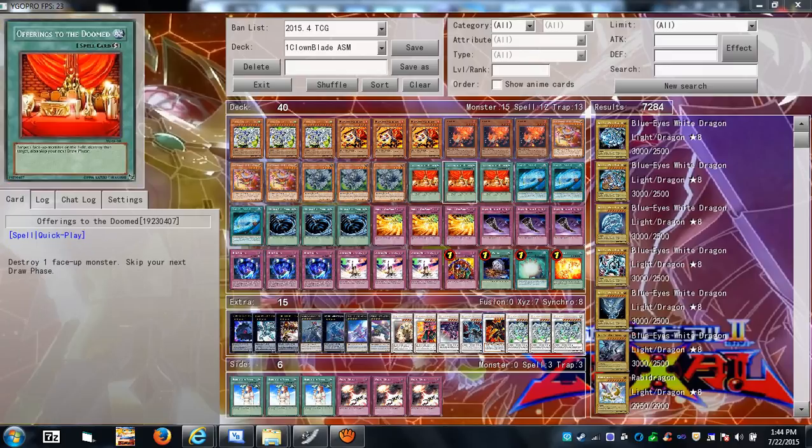Offerings to the Doomed — think of it as an MST for monsters. It's a nice quick-play out to certain monsters, because sometimes you want to get rid of a monster that prevents you from special summoning, or one that prevents your monsters' effects from activating.